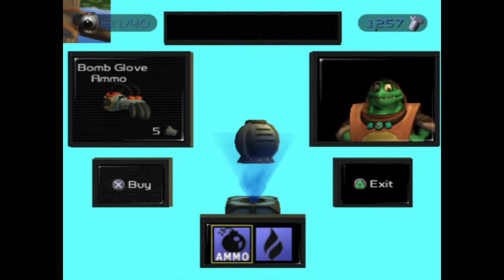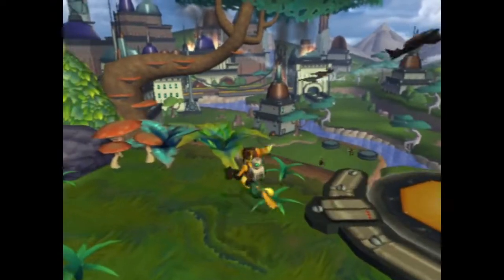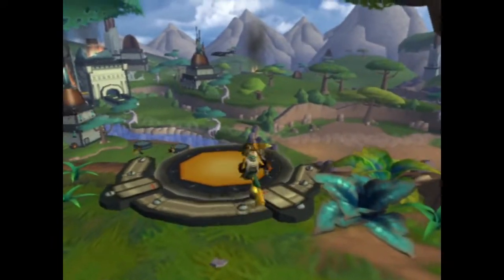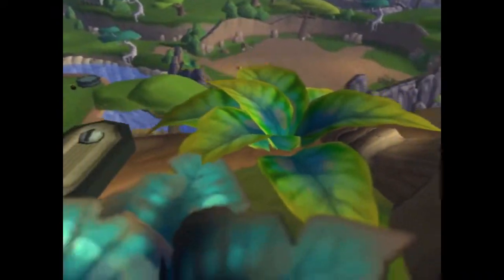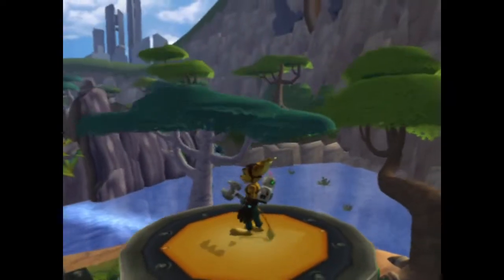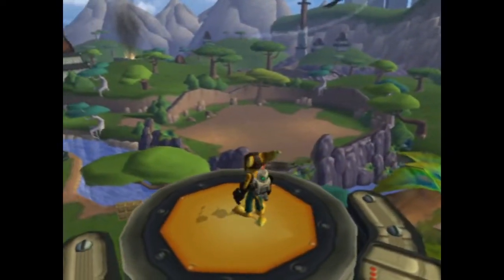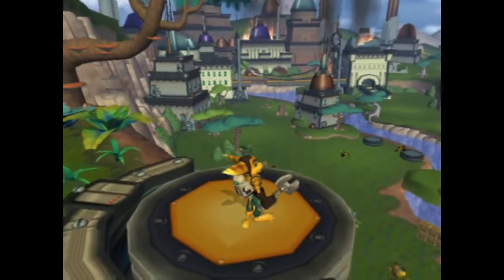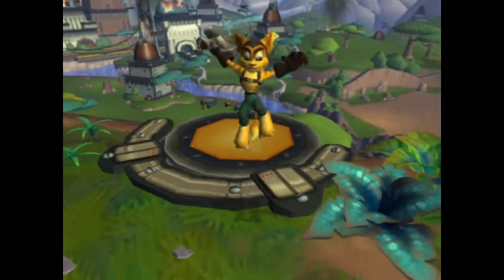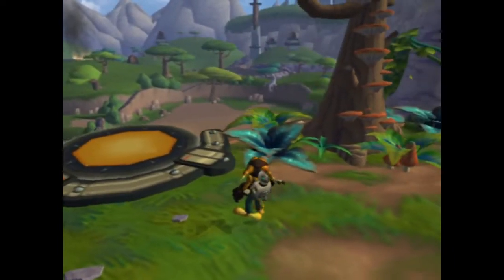There's a shop — we want to save up 2,500 of whatever the currency is. Oh god, if I fall off here will I die? Down we go — oh, but you can ride this back up! Whoa, that's pretty cool. I love that they give you an overview of the whole world you're going to explore. That preview of where we're going in this level is really cool. I wonder if you can go to every single spot you can see.